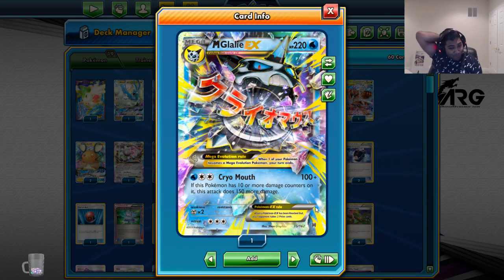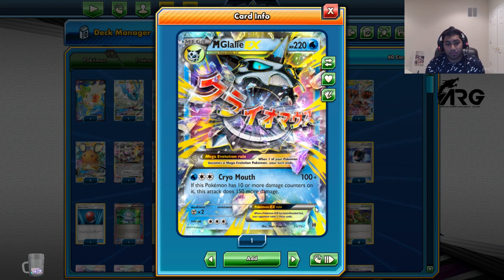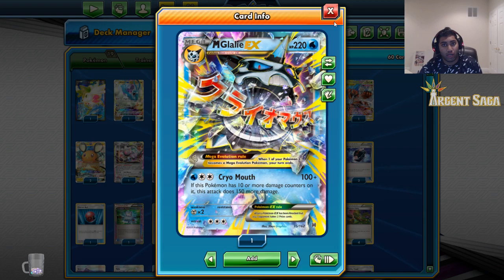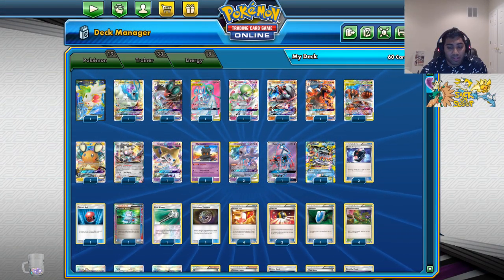Mega Glalie — this guy is pretty funny. Cryo Mouth basically just says I'm going to do a fat amount of damage to you: 100, 150, Choice Band, 280 — knocks out almost every Pokemon in the game. So that's pretty much my one-card answer to taking out a big damage modifier. That's the big bulk of the attackers. Let's jump into the trainers.